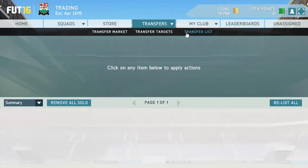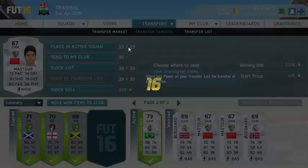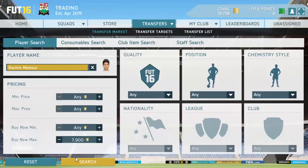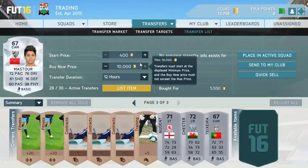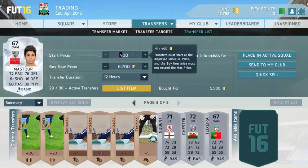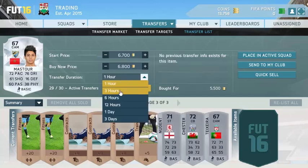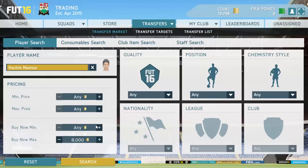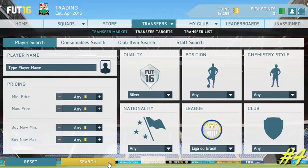I did pick up Hachimasturot for 5,500 coins. He sold after 12 hours — I listed him first for 3 hours, re-listed for 12 hours and he sold overnight, which is absolutely amazing. The next cheapest Hachimasturot in the market is now 9,000 coins, so I probably could have sold him for a bit more, but still great profit.